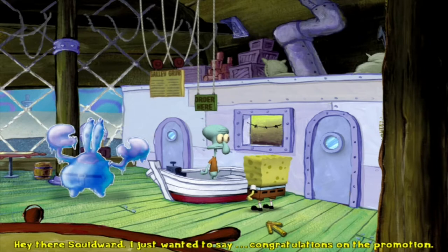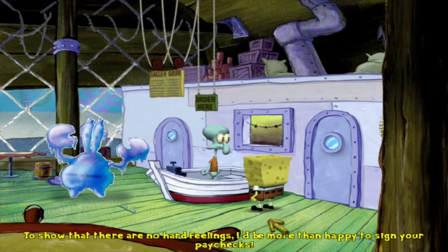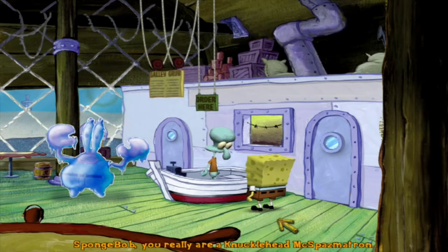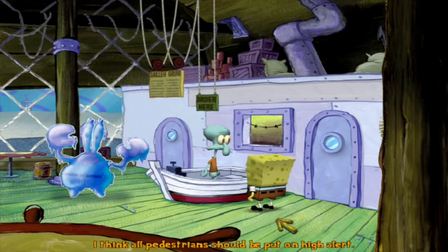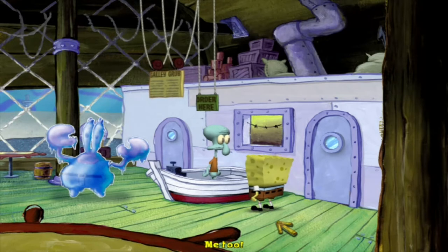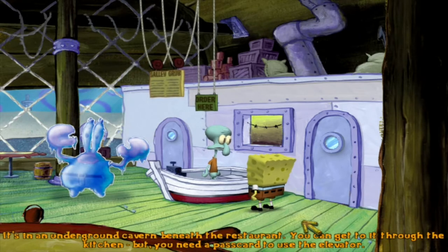Hey there Squidward, I just wanted to say congratulations on the promotion. A lot of good it does me with Mr. Krabs frozen — who's gonna sign my new and improved paychecks? To show that there are no hard feelings, I'd be more than happy to sign your paychecks. You really are a knucklehead McSpasmatron. So I need to get to Shell City quickly using Mr. Krabs's patty mobile. The patty mobile is in an underground cavern beneath the restaurant — you can get to it through the kitchen but you need a pass card to use the elevator.